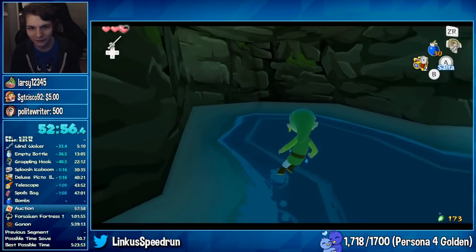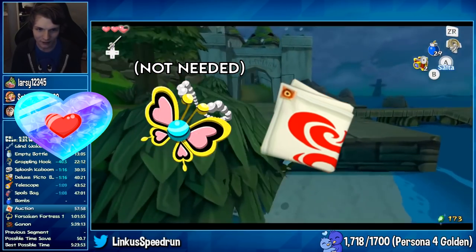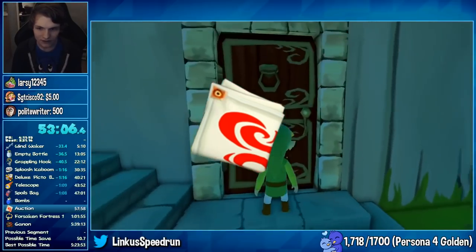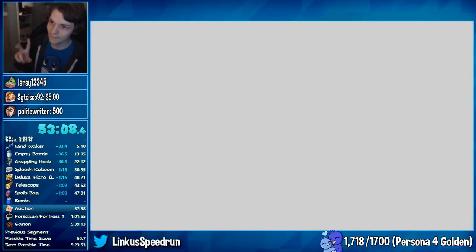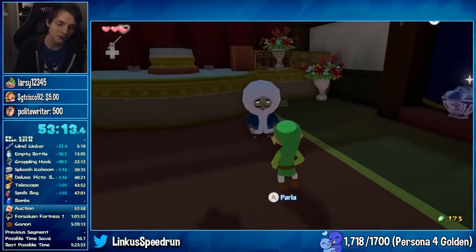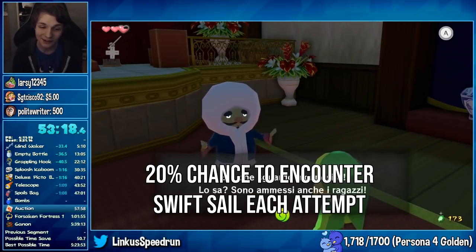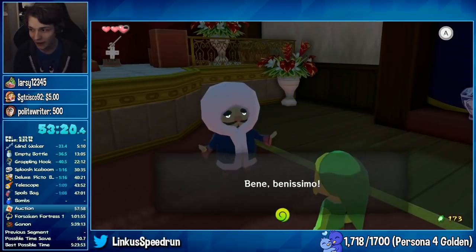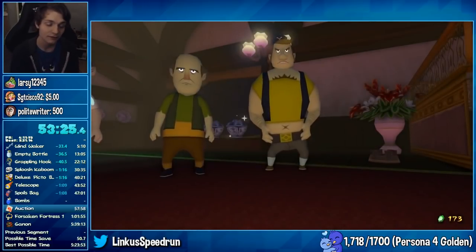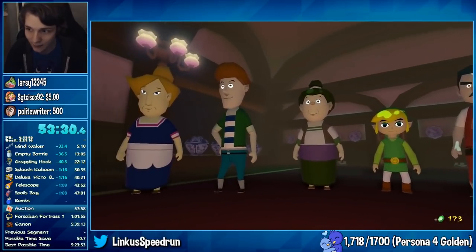Next up is the Auction House, where you can place bids for items. The items offered are the Heart Piece, Joy Pendant, Swift Sale, and 2 Treasure Charts. But the only item useful for early game is the Swift Sale, so the Auction House is broken up into 2 trips, with the first trip only getting the Swift Sale. Since there are 5 items and every item has an equal chance of appearing, that means there is only a 20% chance to find the Swift Sale each time you enter the Auction House. Every time you don't find it, you lose 45 seconds and are forced to retry. The most attempts it has taken Linkus to get the Swift Sale in a run is 23 times, but in his world record run, he got it on his first try, losing no time at all.